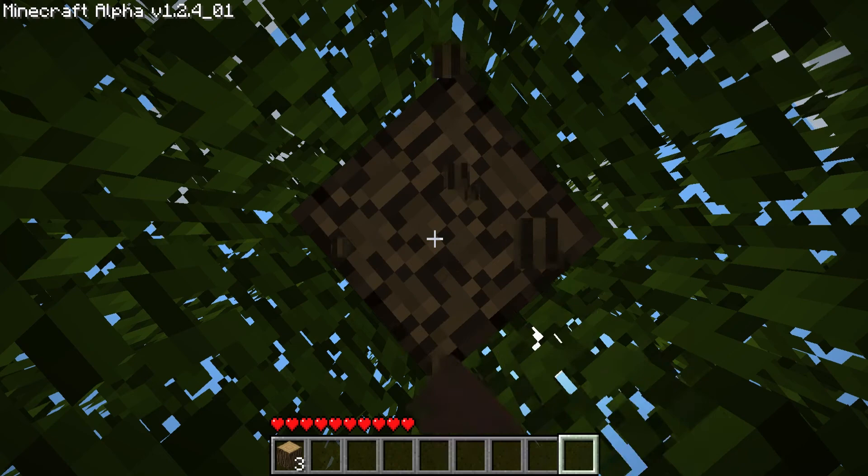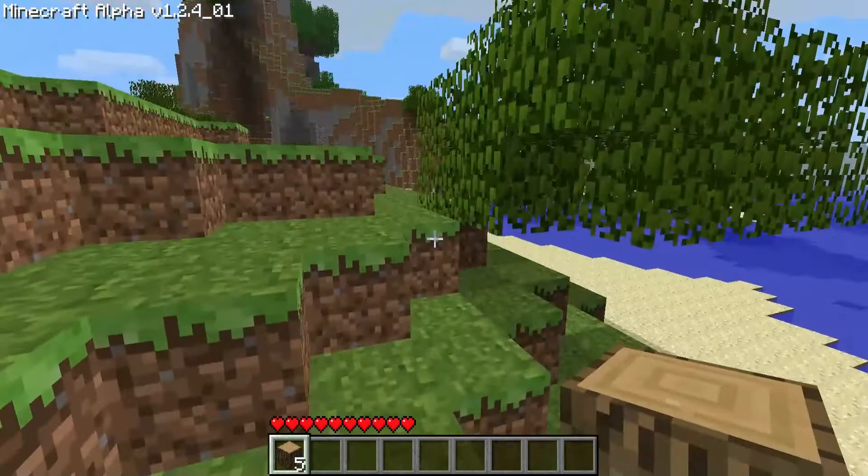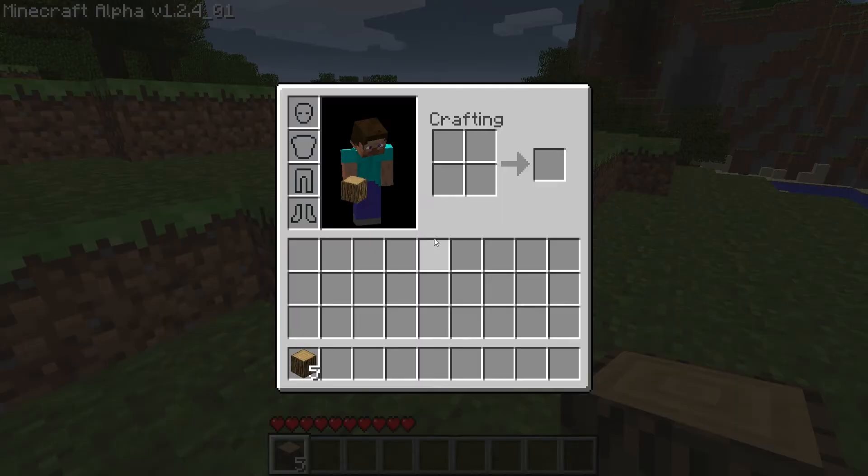You don't even have hunger bars, and it seems so loud. I don't even have any — how am I supposed to craft? It's 'I' for inventory for some reason.